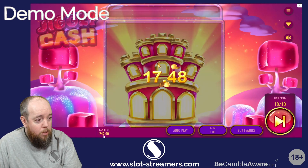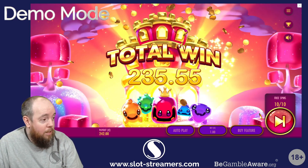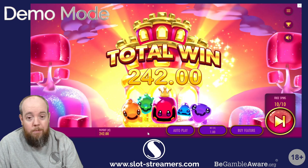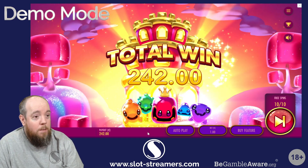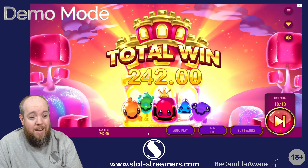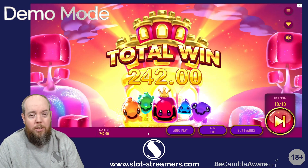242 in total — that nearly doubled the bet and overall it kind of put us fairly even for the slot. Well, that has been Jiggly Cash from Thunderkick. As I said, it's out the 19th of April, max win only 10,000 times your bet, so let us see your big wins on the Discord.